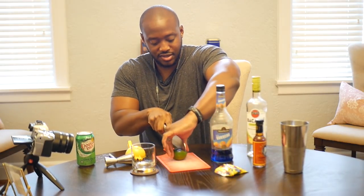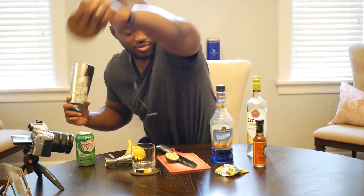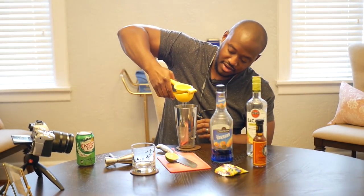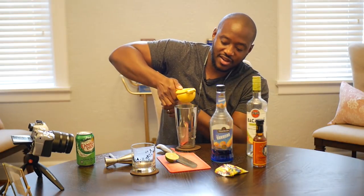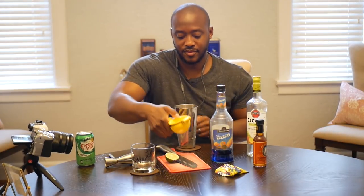First, you want to kind of roll out that lime so the juice comes out easier, then cut that in half. You're also going to need ice — put that on a coaster so I don't get in trouble. You don't have to buy one of these, but I have a citrus extractor, so I'm going to squeeze that into the shaker.